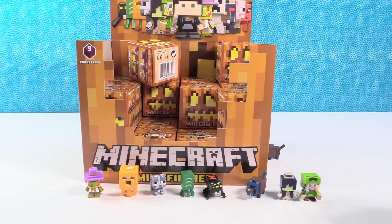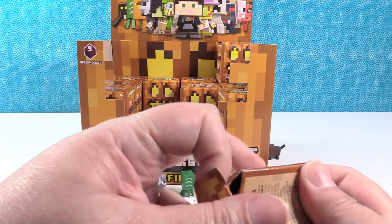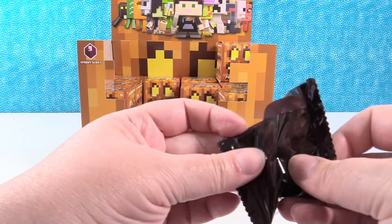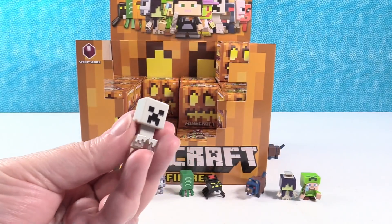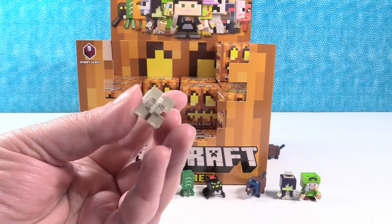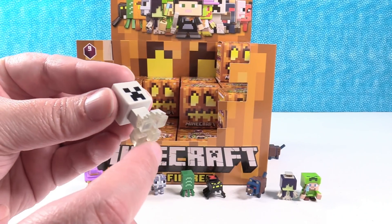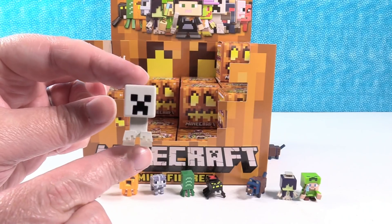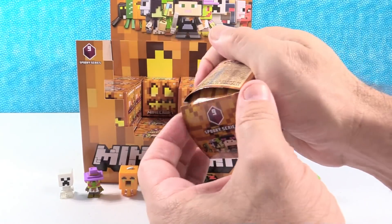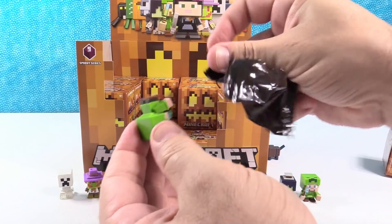The only other exclusive we still need is the Infernal Cow. We need the Skelepig, which is a non-exclusive. And Alex with the Enderman hoodie. Oh, and we needed this one — yep, the Spectral Creeper. His feet are like translucent. That is really neat. Okay, so we need Alex with the Enderman hoodie, the Skelepig, and the Infernal Cow. That's it.